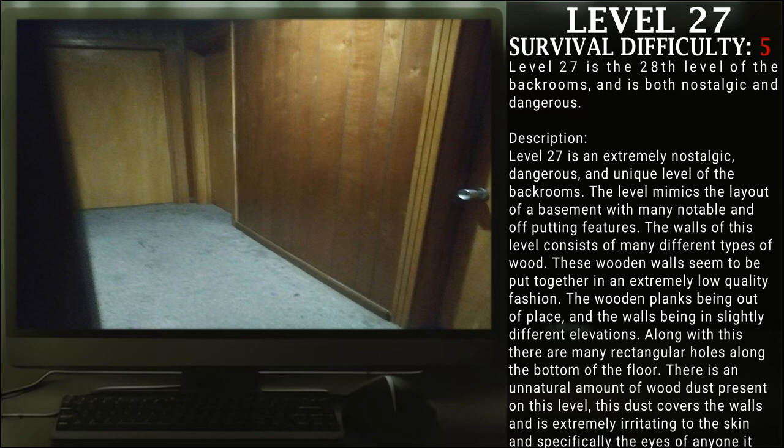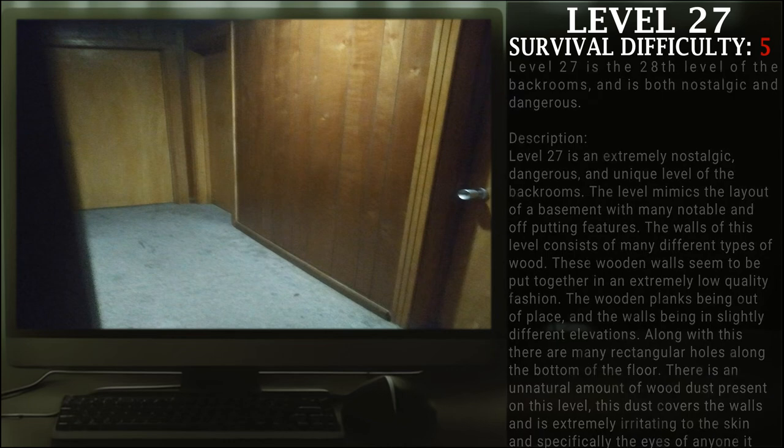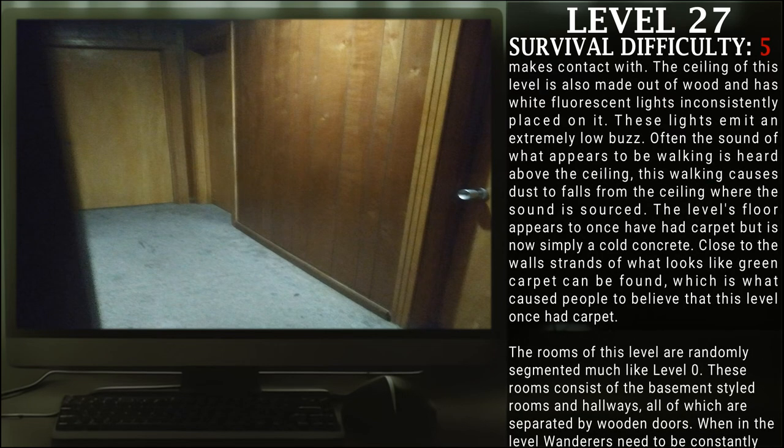Along with this, there are many rectangular holes along the bottom of the floor. There is an unnatural amount of wood dust present on this level. This dust covers the walls and is extremely irritating to the skin and specifically the eyes of anyone who makes contact with it. The ceiling on this level is also made out of wood and has white fluorescent lights inconsistently placed on it.